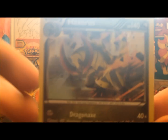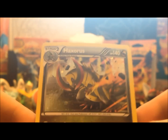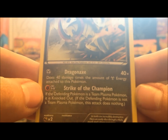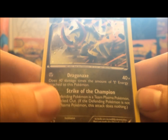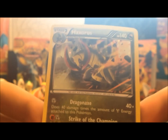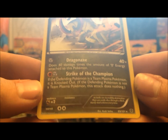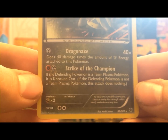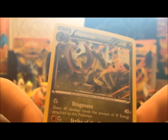No need to be gentle, except for when you're pulling out the card, because these tend to get dented a lot from the packaging. Okay, here we go. Here's this Haxorus card — it's specialty foily, it's got 140 hit points. It's Dragon Axe, which is 40 times the amount of steel energy attached to this Pokémon. And Dual Chop. And then Strike of the Champion — if the defending Pokémon is a Team Plasma Pokémon, it is knocked out. So it does nothing to a different kind of Pokémon, I guess. Anyways, let's get to these 3 booster packs.